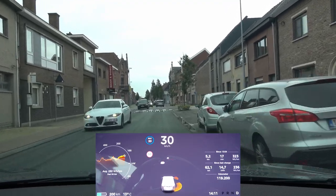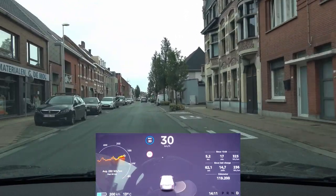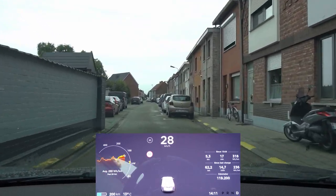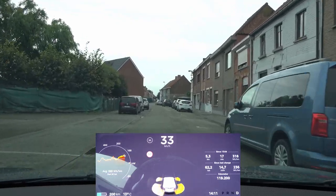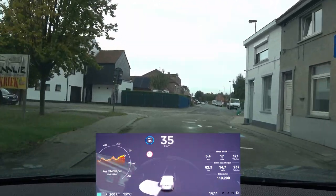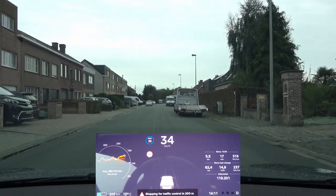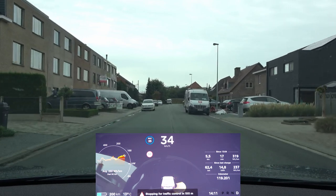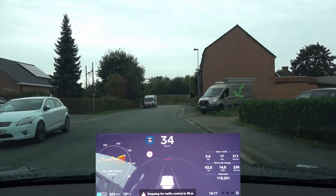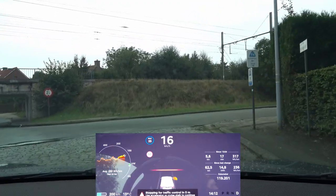Interestingly, the car is currently not stopping for this intersection, which is really strange. Trying another intersection — passing two small intersections — and it does not stop there either. It is stopping for traffic control 200 meters ahead at the end of the street. At 100 meters it starts to see the stop line, and it does stop nicely.